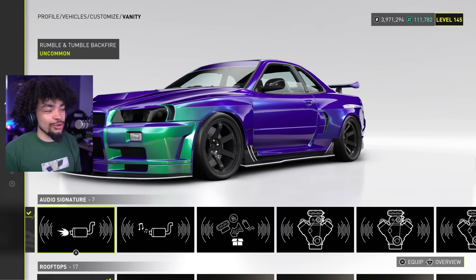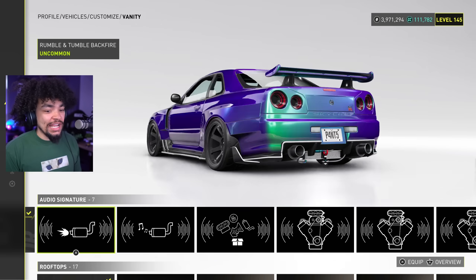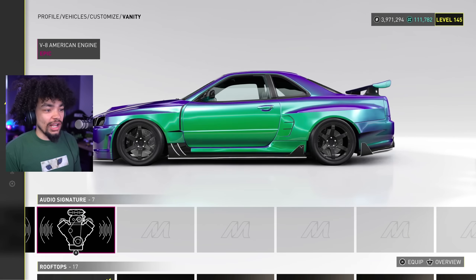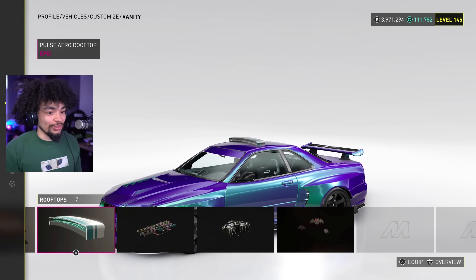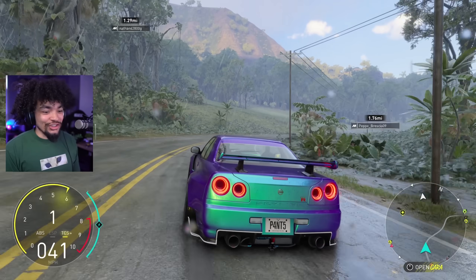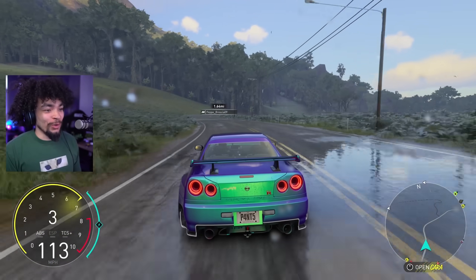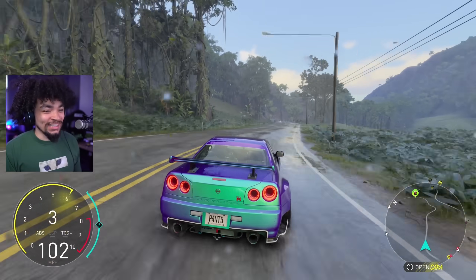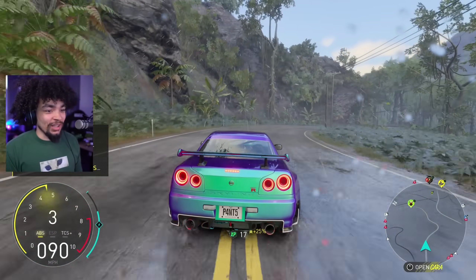Full vanity plate available as well. There's even an audio signature swap — in case you don't like the RB, who doesn't like the RB? You could change the note slightly if you want to. I highly do not recommend putting a V8 in a Skyline — that's disgraceful. It's a dream come true. The fact that they even put my custom plate on the car is so amazing — that's one of the reasons I thought about doing the banner competition.